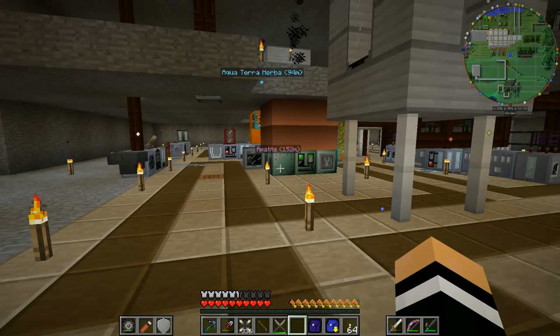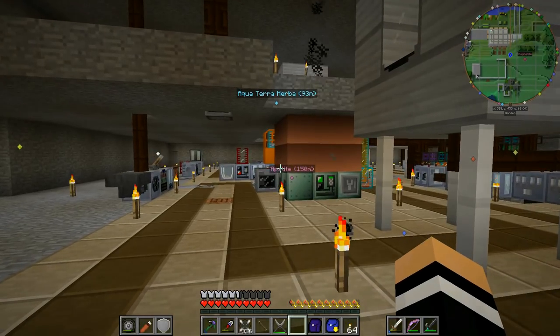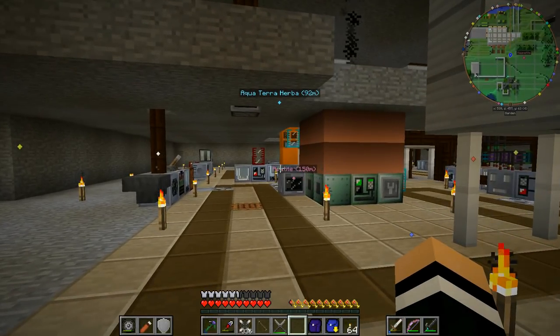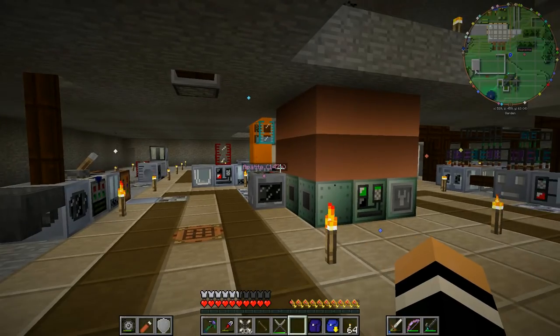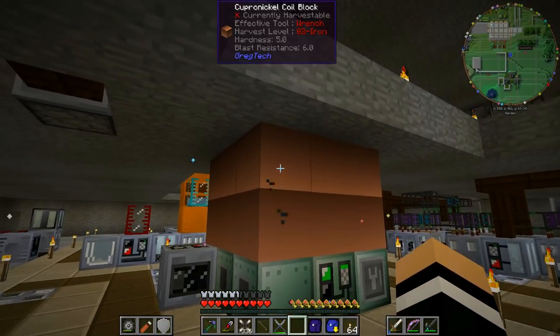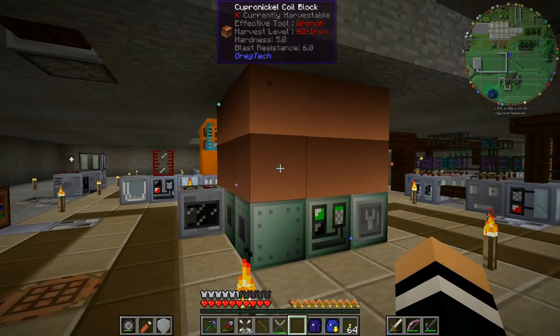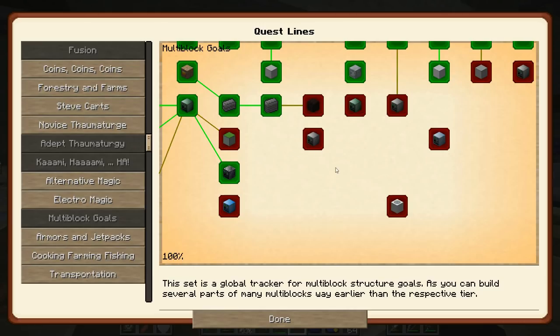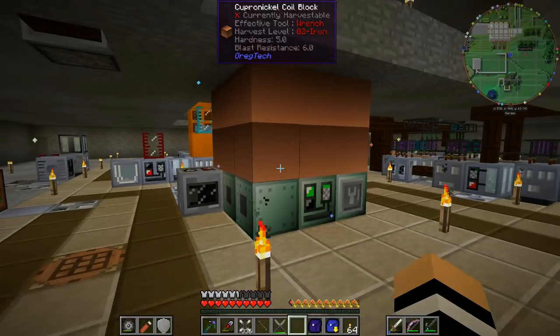Welcome back, this is Stu42 with another Minecraft episode. We are back after a bit of a break, back from holidays and ready to get into some more Minecraft. Last time we were trying to get some canthal together to upgrade our blast furnace. Canthal needs the vacuum freezer, and the vacuum freezer needs EV tier circuits. EV tier circuits are EV tier, so we need to start dipping our toes into that.